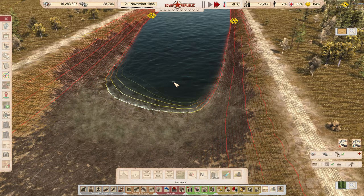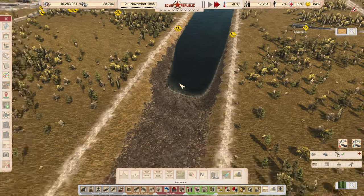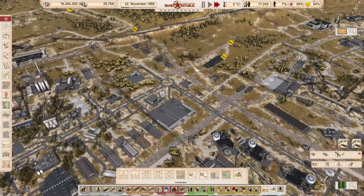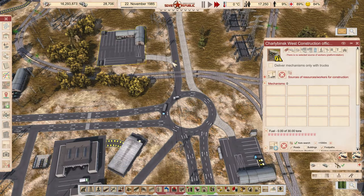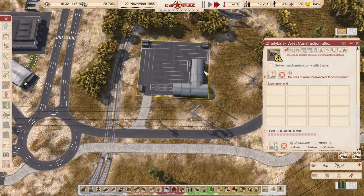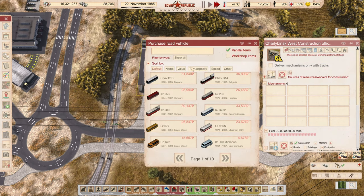Today we're focusing on expanding our construction capacity. I'll just keep working on the canal over time. Over here I've added another construction office around mid-October - it's done and everything's ready to go. We just need to add the vehicles.